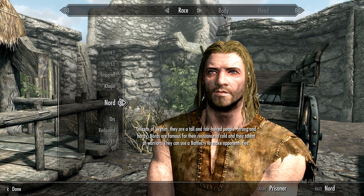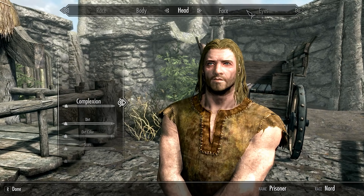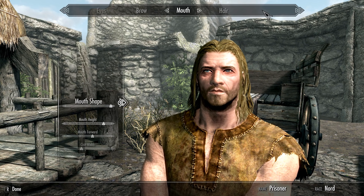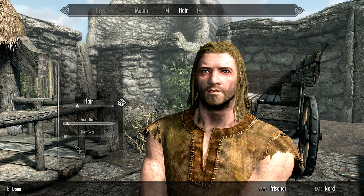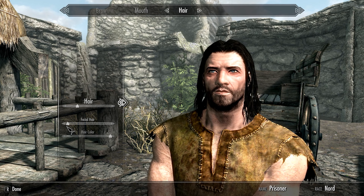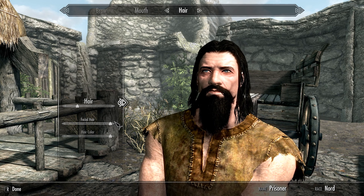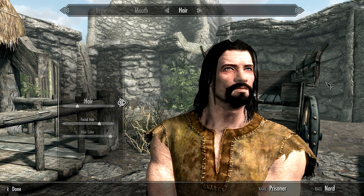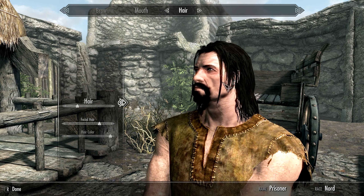For our character, we're going to go with a pretty generic Nord here. I'm not going to customize him too much just for this save. All I'm really going to do to start off is give him darker hair and clean up his facial hair a little bit - let's give him a nice little circle beard. There we go. Hey, decent enough. Simple guy.